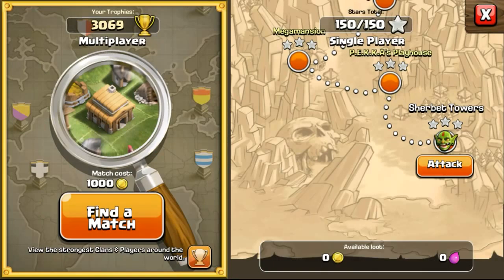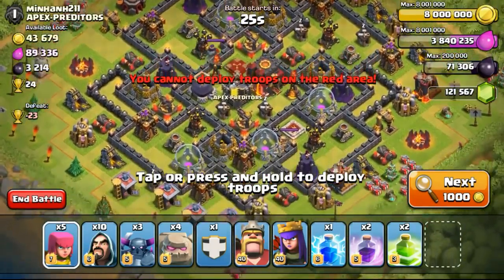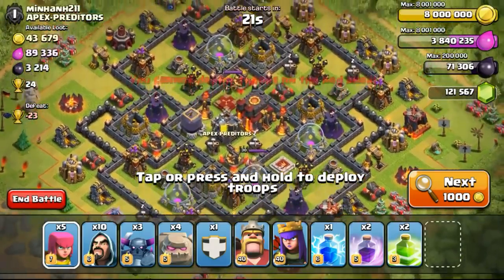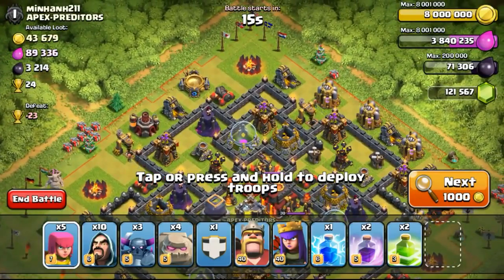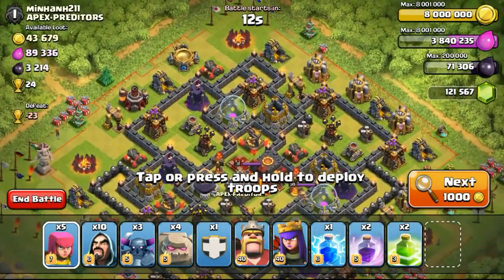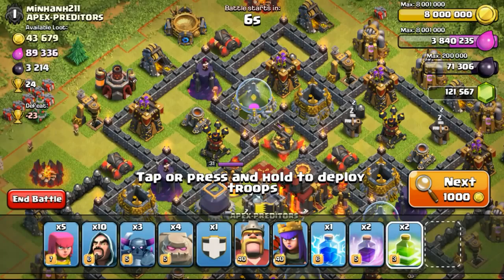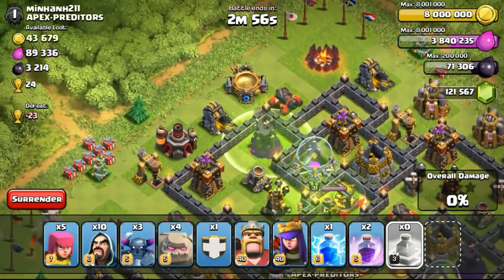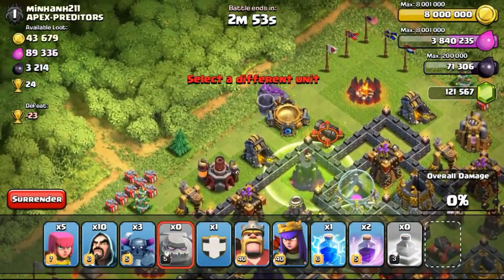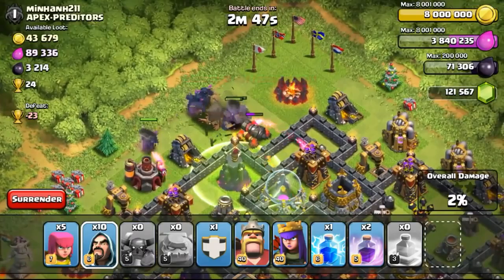Let's go for an attack right now, attacking the first base that just appears. Looking at this base, it's a double multi-Inferno with the King and Queen in the middle, and there's a CC in the middle also. So I think I'll attack from the left side. I've seen some of the replays being done — they would deploy the jump spells first, so I'm not sure whether I'm going to do it right. I'll just drop the jump spells here in such a manner, hopefully it will work, and then drop all my 4 golems. Just following how I've seen replays of my clan mates doing it.